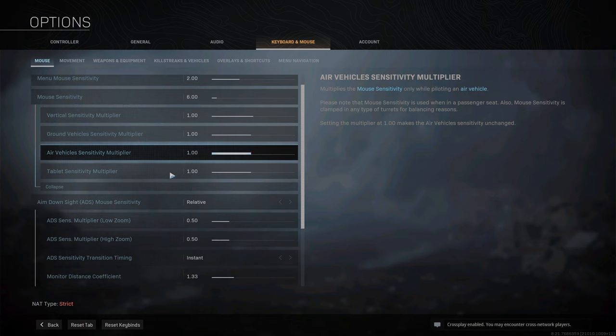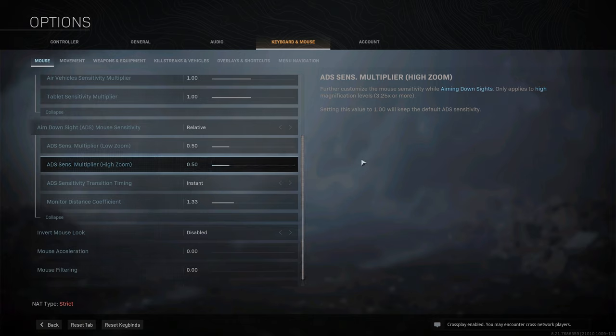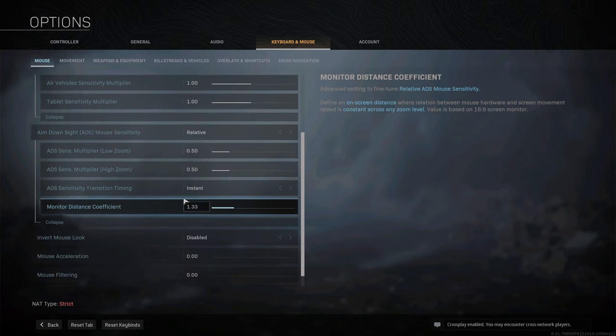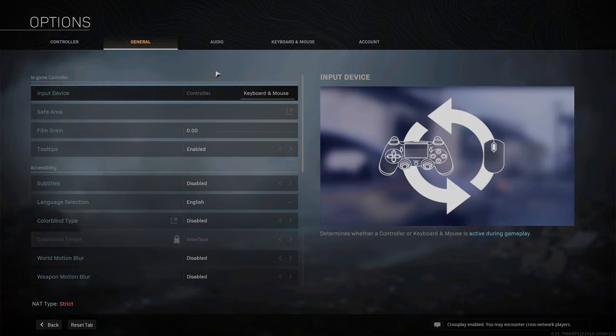These all remained at one. Aim down sights is where things get a bit different — I was running 0.8 on PC and still thought 0.8 was okay on PS4, but with the narrower field of view I felt like my camera was whipping around a little too fast. Monitor distance coefficient I've played around with, but I honestly don't see a big change adjusting it either way. If you experience differently, play around with it and let me know in the comments.